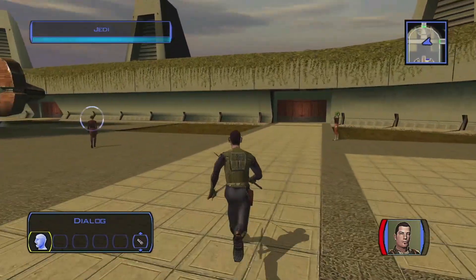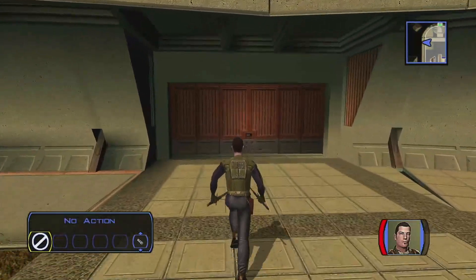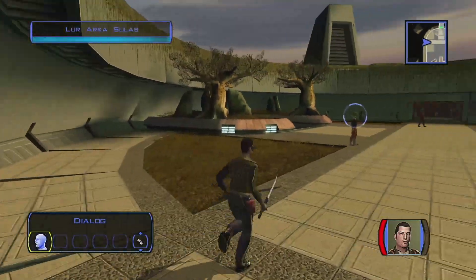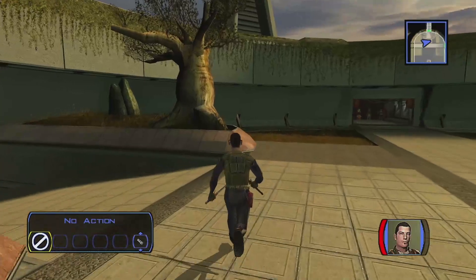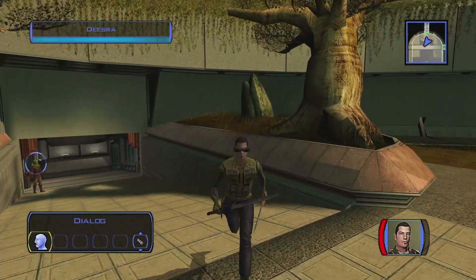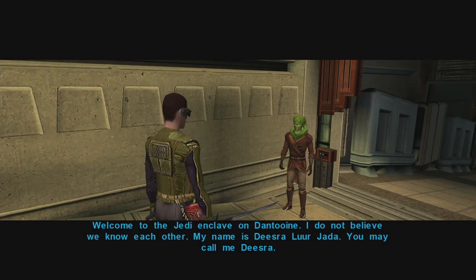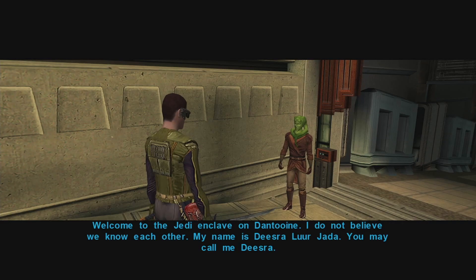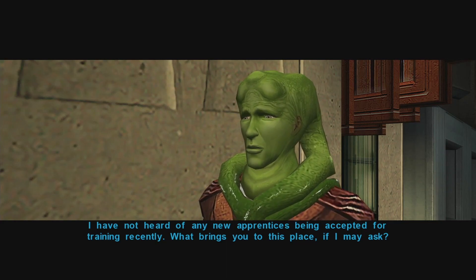Let's go see what's on the other side of the door — oh, that's sad, nothing. The trees are hilarious looking — giant rocks with little bitty branches. Then: 'Welcome to the Jedi Enclave. I do not believe we know each other — my name is Reylo Jada. Are there any news of apprentices being accepted for training recently? What brings you to this place?'